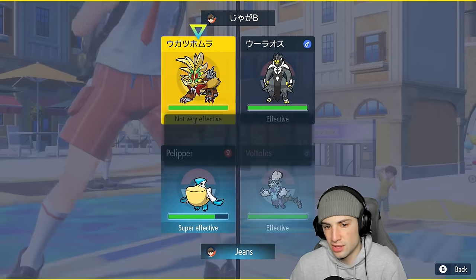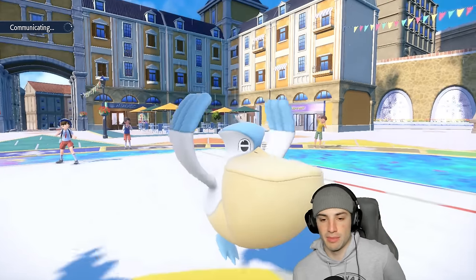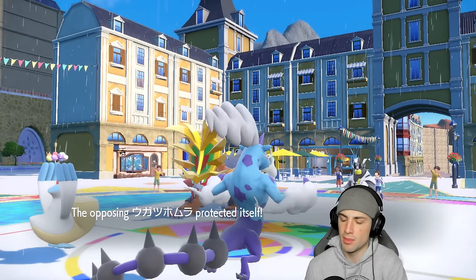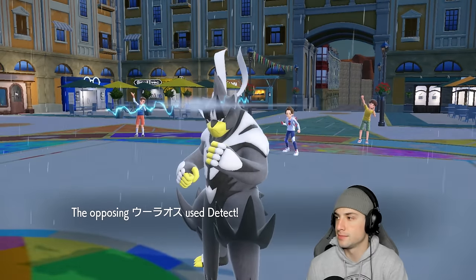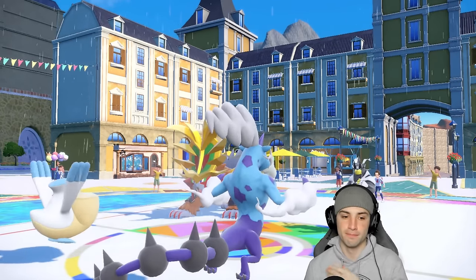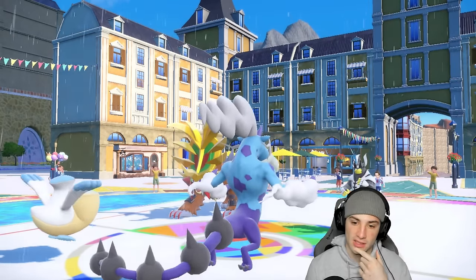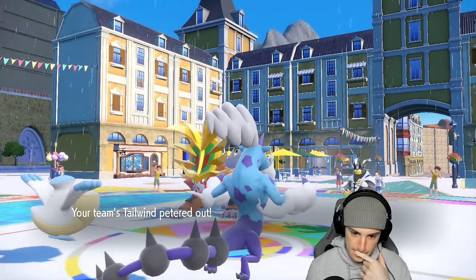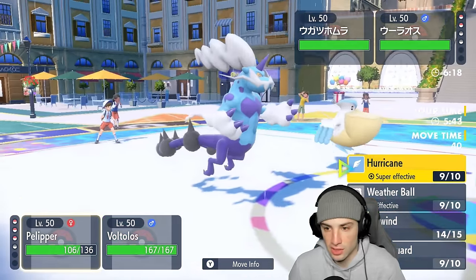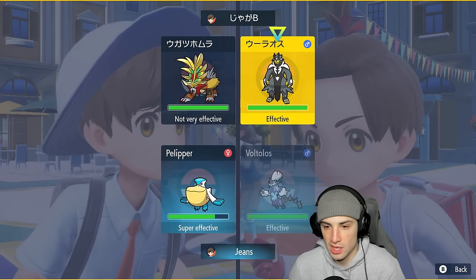Baxcalibur looks kind of tough against these guys — Glaive Rush could do big damage. I'm going to look to get rid of Urshifu, double down into Urshifu. Hopefully it doesn't Detect. They go for a double Protect wasting Tailwind turns — Thunderbolts fly and a Hurricane follows behind. Now I think they're going to Terastallize Urshifu. Tailwind's gone, they have to get my Pelipper. I could go for another Tailwind but our best bet is to double down on Urshifu.